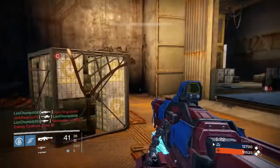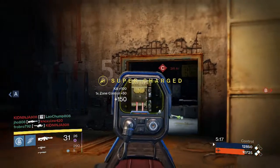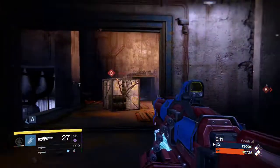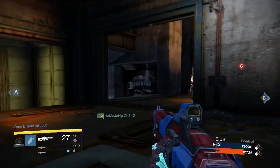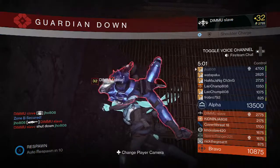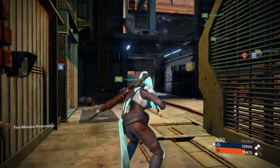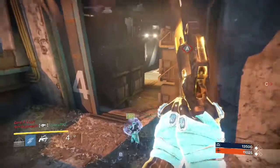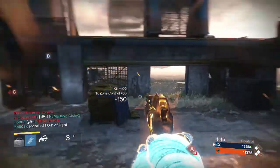Be aware of when your teammates are capturing points on the map — it tells you a lot about whether spawns have flipped or where enemies might be. The last tip is to know where the high traffic areas on the map are. If you know where your enemies typically go, you're able to anticipate where they'll be and get easy kills that way.